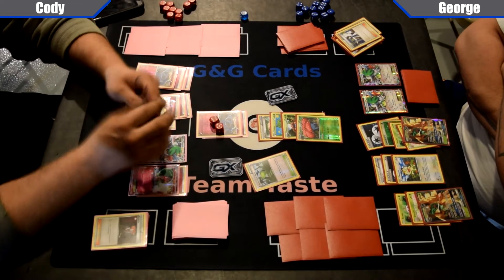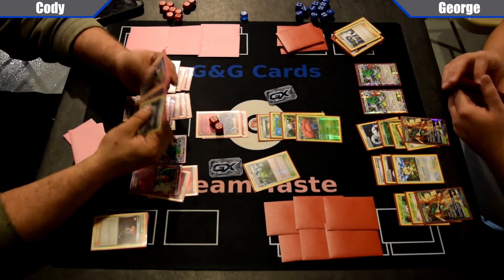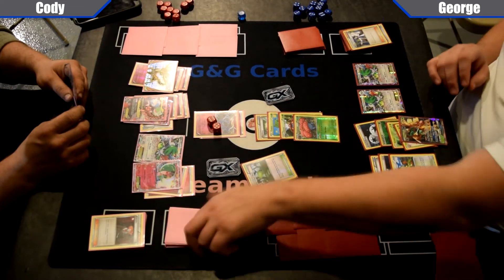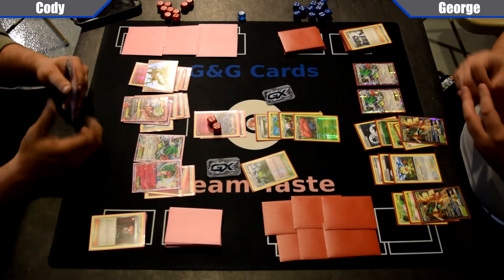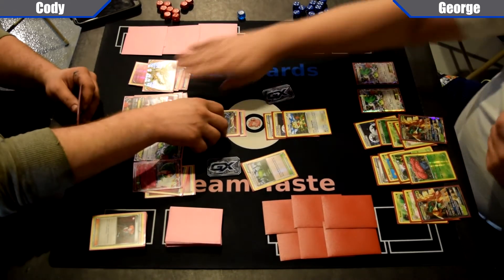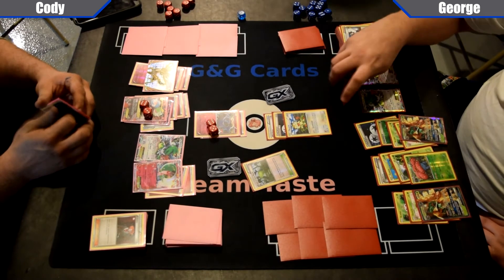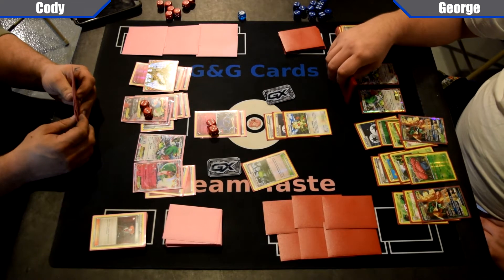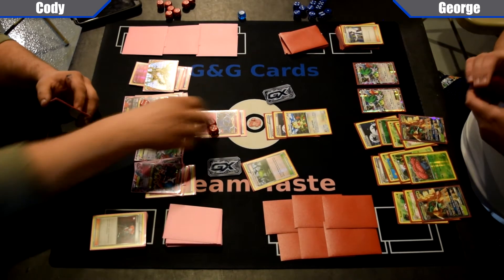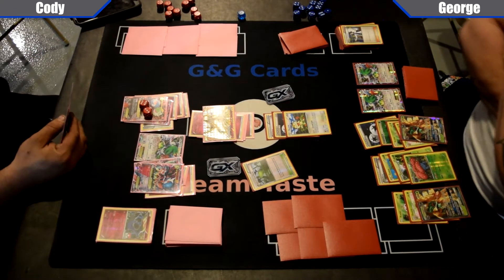Cody's going to set up, draw a couple cards, play Gardevoir down, attach an energy, evolve, Xerneas does a Xerneas BREAK, and then use Geomancy. Looks like he's got one energy left in deck. George probably wants to go on the offensive soon. George starts his turn — he probably has a Lysander in hand. Going to promote that Meowth, then Double Feather Arrow and Turmoil Strike for 90 damage, not bad. Just got to hope Cody doesn't have that Fairy Garden for free retreat. Cody's just going to Mega Evolve and pass — that's the Despair Ray Mega Gardevoir, usually you throw one in to help in matchups like Mewtwo. George Feather Arrows once to knock out that Xerneas.